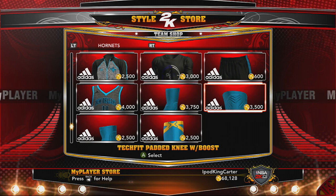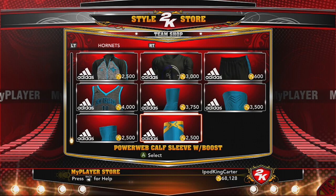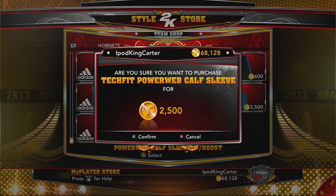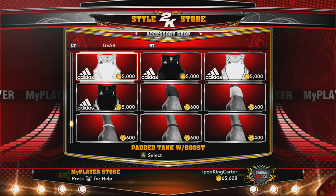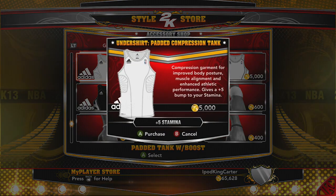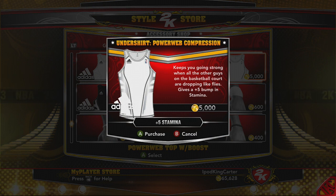I realized the Jordan calf sleeves didn't come in different colors, so I went with the Power Web calf sleeve instead. It's all good — as long as I got two of them, one on each leg, we gonna do what it do. Also, the Under Armour is a must. I got to get the shorts, got to get the top.